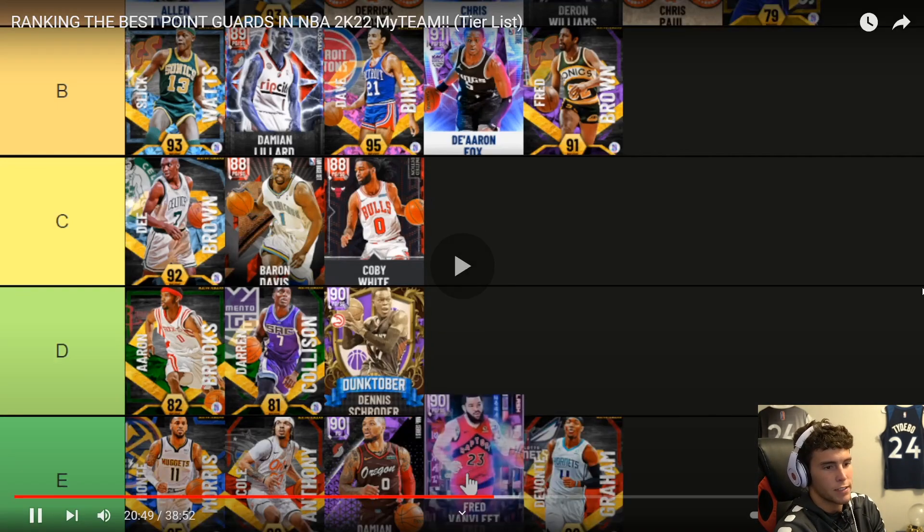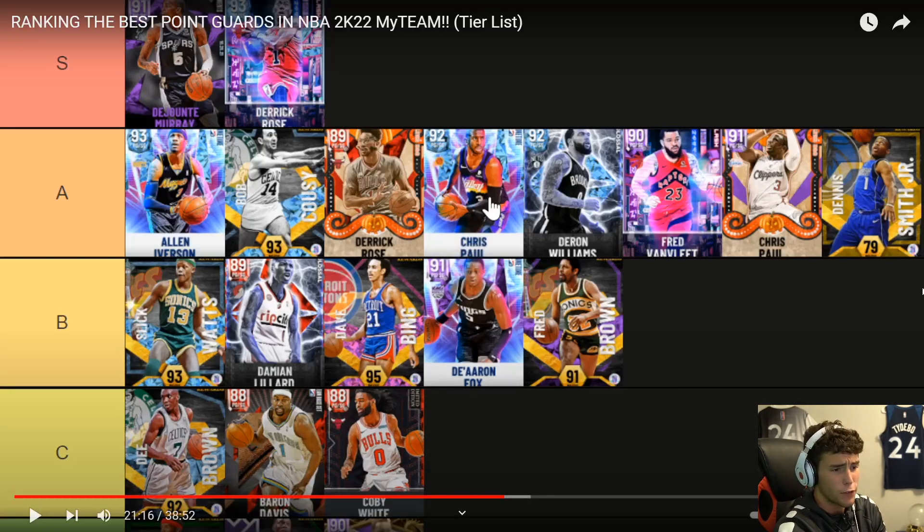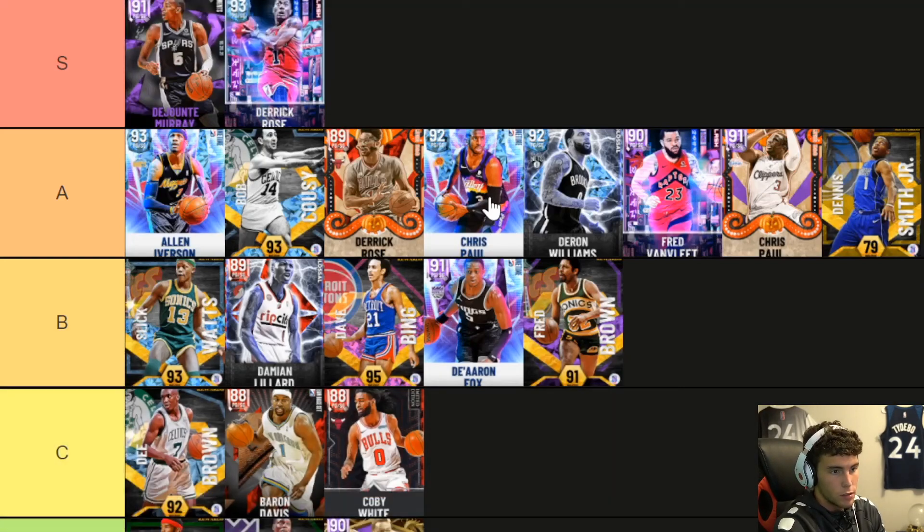Fred Van Vliet going A tier — no question about it. FVV is good, man. He was one of my favorite budget point guards for a while. He can shoot, he can move, he's less than 10K right now. If you're looking at A tier — CP3, Derrick Rose, and Fred Van Vliet are all under 10K. We finally got some good budget point guards. He's better than D'Rose for most people, and similar level to CP3 — Fred's release is much better though.